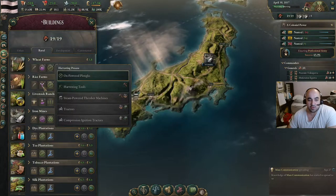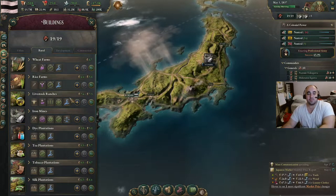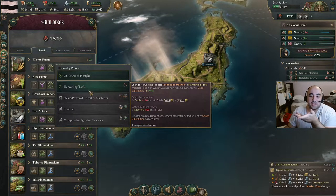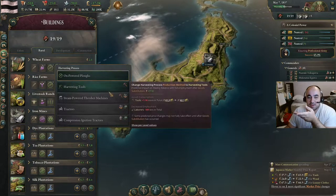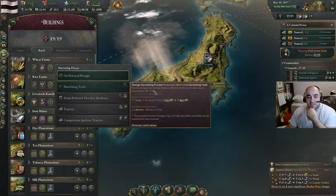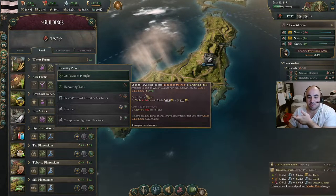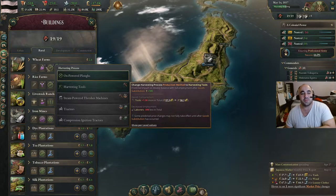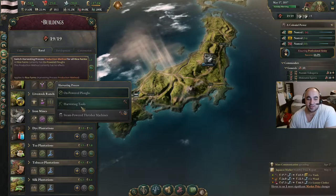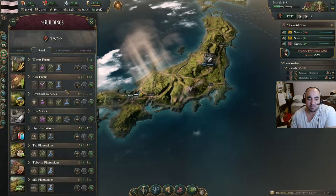An important thing to note: we can also turn on harvesting tools at some point. I'm going to switch the one farm in Hokkaido to make wine — this is another way to increase demand for tools. However, since we have really high pops in a lot of areas, the labor saving may not be the best approach. The profitability goes to the landowners, which will make them more powerful, so we don't necessarily want to increase their profits. We'll avoid turning this on because we can use our tools production better elsewhere.